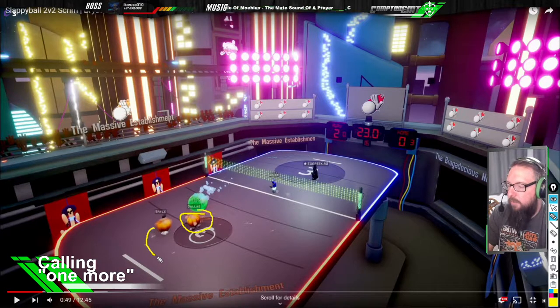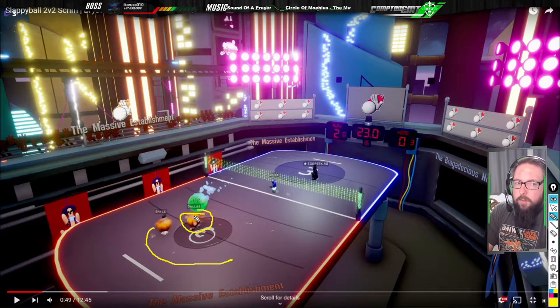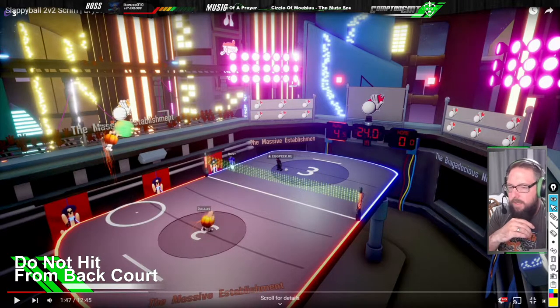Instead of running towards the ball, he needs to be setting up in this circle where he wants to hit it from. This probably needs to be what we call 'one more' — all the way back on this back line. Don't be afraid to call 'one more' so Dallas can set here. Bryce could just call one more, let the ball float forward a little bit, get another set, get a better hit from this general area.